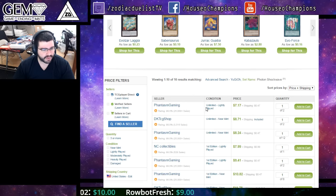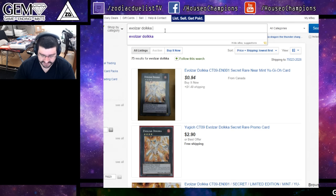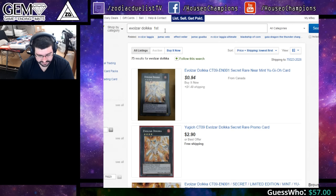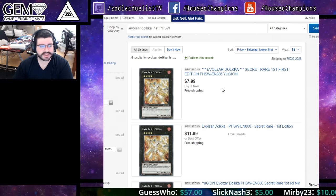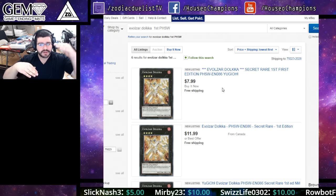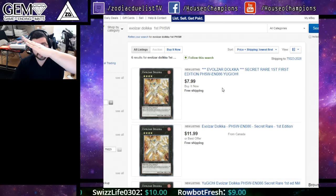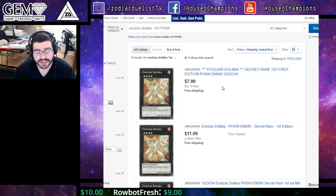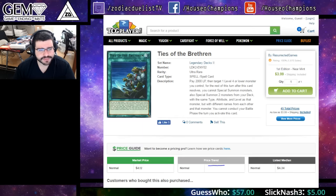The first-edition Photon Shockwave near mint lowest is $11 — I can't justify that right now. Another print at $8 is more justifiable — I could see $5 to $8 for now. But it's so far off guys, the hype will spike and then dip. The only pieces I'd pick up now are the secret rare Kabazauls and secret rare Sabersaurus, or the dual-sleeve versions of those cards.